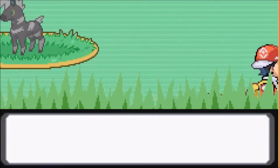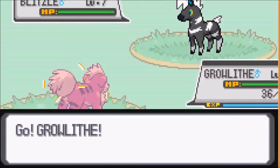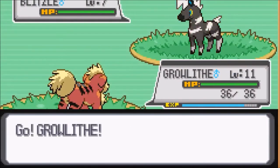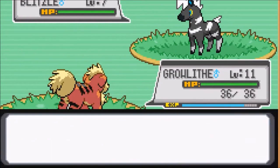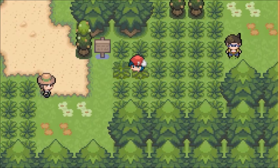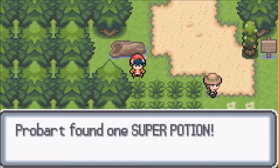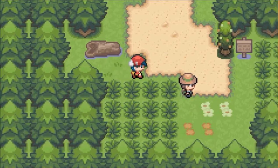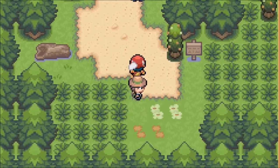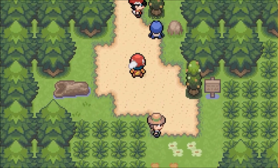Up ahead there's Ash — I don't even want to deal with him right now. Let's see, I don't want to fight any of these Pokemon right now. Let's get this item first — oh, another Super Potion, that's actually really good. Should I fight the bug guy or just go ahead and see what Ash has to say? I think I'm gonna go see what Ash has to say.